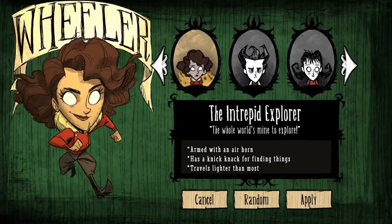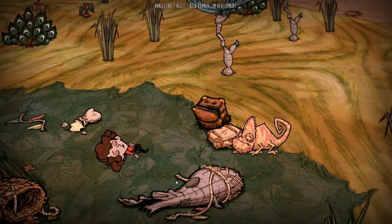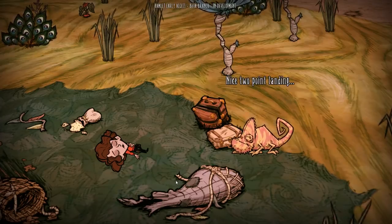Maybelle Dorothy Wheeler is the third unique character for Hamlet and the 21st character in the Don't Starve universe. Out of all the characters to enter the constant, Wheeler is one of the few who did so willingly, crashing her hot air balloon in the wilderness of Hamlet.